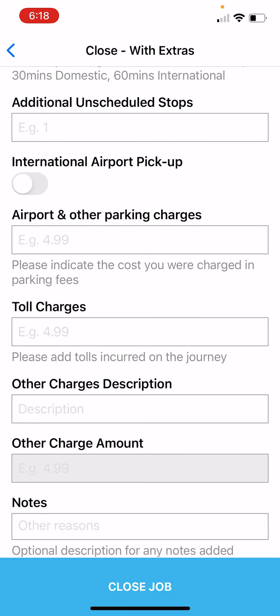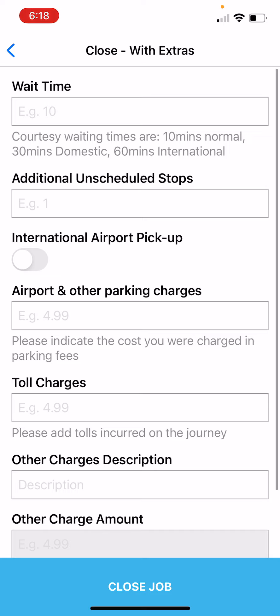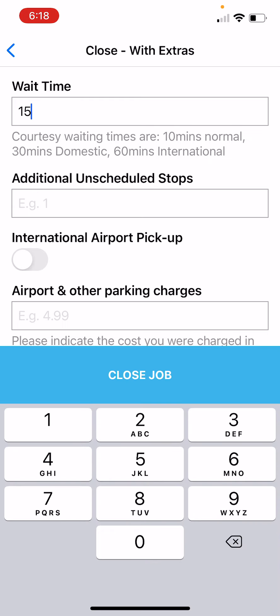The waiting time is 10 minutes for normal pickups, 30 minutes at domestic, and 60 minutes at international. Let's assume this plane was supposed to land at 6:15 and landed at 6:30. The instructions said enter the terminal 30 minutes after touchdown, so you don't even need to arrive until 7:00. You rocked up at 7, but they didn't come out until 8:15 — an hour and 15 minutes later. So you put in 15 minutes wait time, which is what you're entitled to.